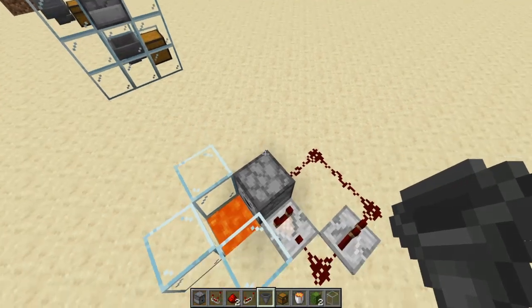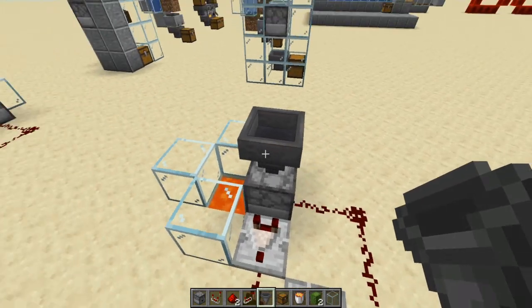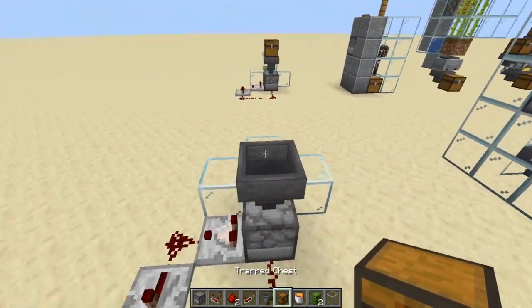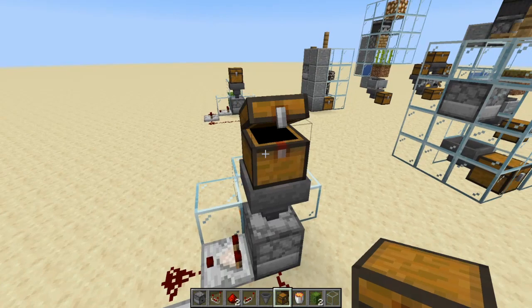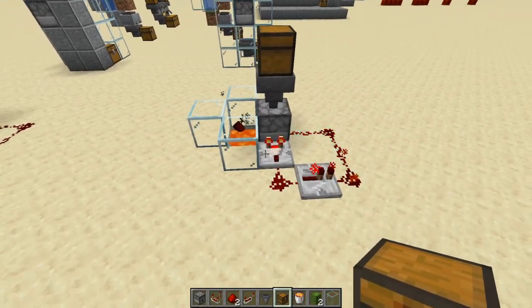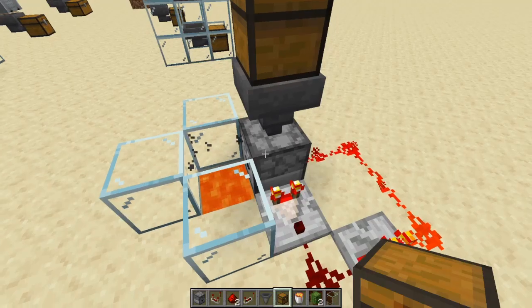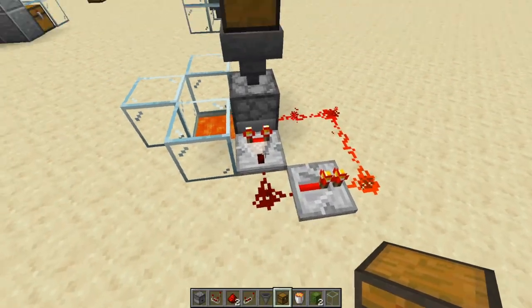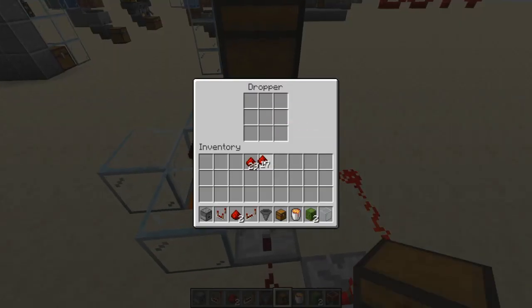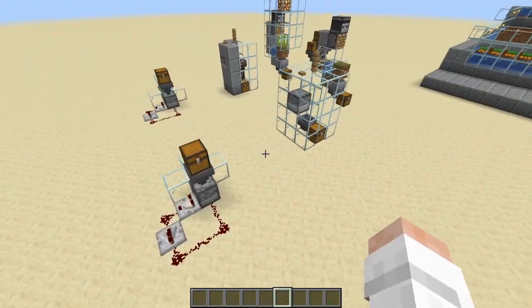For it to repeat correctly, you need only one item entering the dropper at a time. To do that, use a hopper feeding directly into the dropper, then put a chest on top of the hopper. Use a trap chest so if you accidentally drop something valuable in, you can take it out before the lid closes. Once you close it, it starts automatically disposing everything one item at a time.